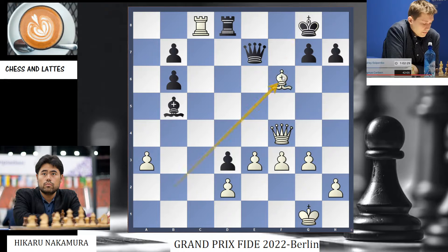Hikaru played Bxf6, a tactical shot that black probably missed. Now of course if you take with the queen, we take back with the queen and then win the rook. So taking with the pawn is forced.